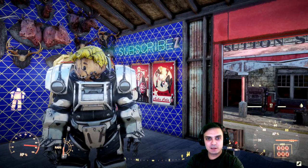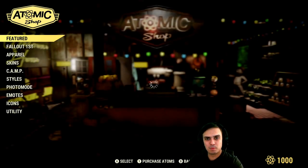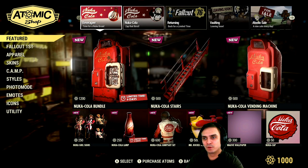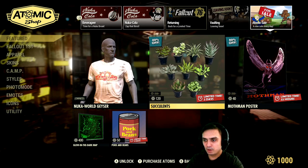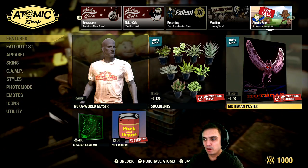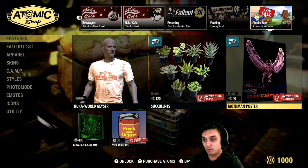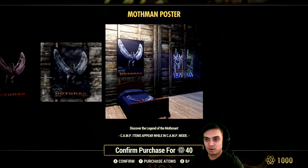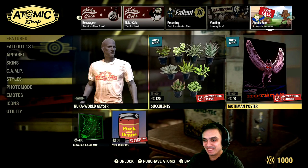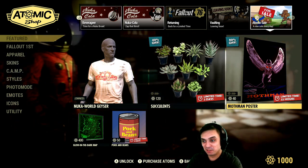Alright, so let's navigate to the Atomic Shop. And today, I don't remember exactly what we have, nor did I look at the patch notes. But if we go all the way here, we've got the Mothman poster with an 80% discount for 40 atoms. That 80% discount — I don't get that every day.